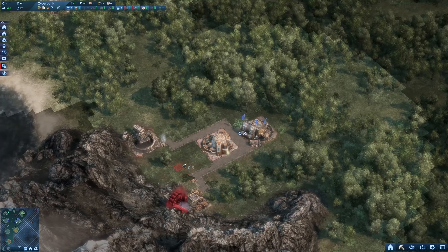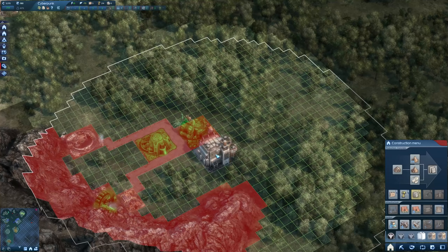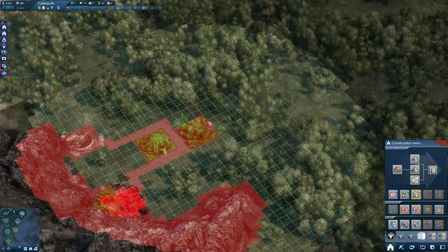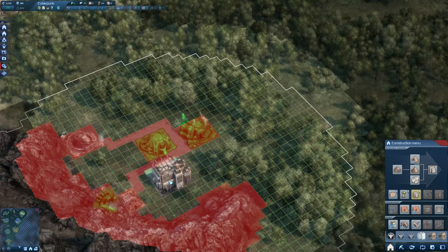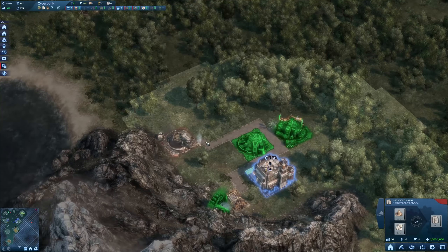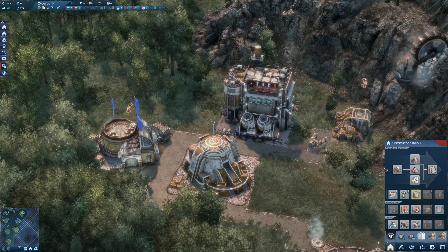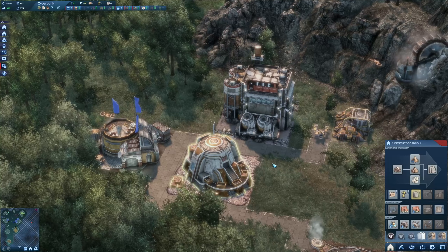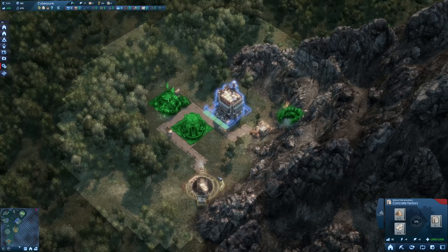Let's go to Strindberg and try to purchase something from him. Some concrete would be fine - even though it's expensive, I just want to raise my reputation so he doesn't attack me so quickly. With the credits we have and the building materials, I'd like to start my concrete production. We don't have that yet, so let's have a look at what's needed.